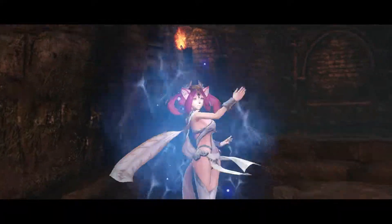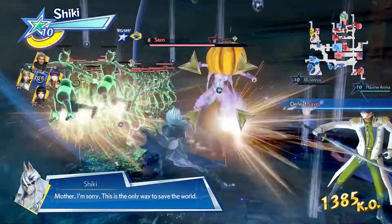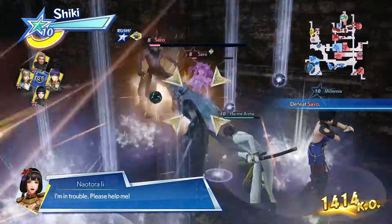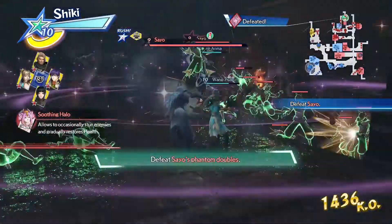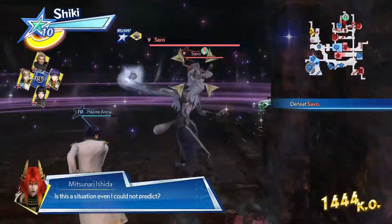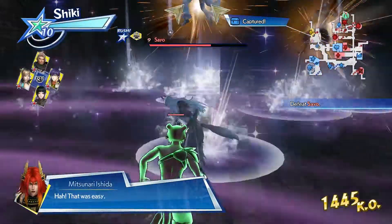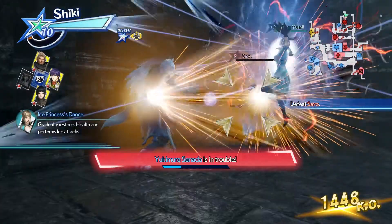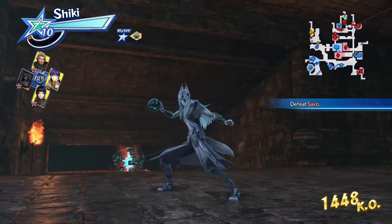Character introduction scene — since I just reloaded the save file, the game thinks we haven't seen it this playthrough yet. Now it's just Sayo herself, and she's using her healing ability, so let's get a bit more firepower with our Musou. And this might end it — there we go. I can't attack anymore. Our Shiki route playthrough is at its end.